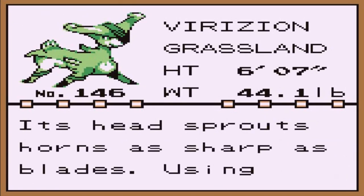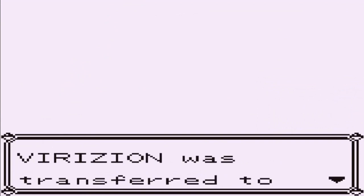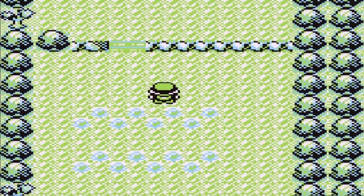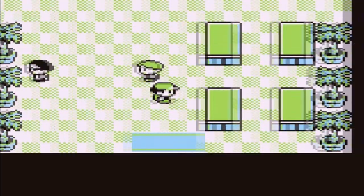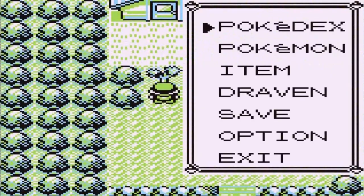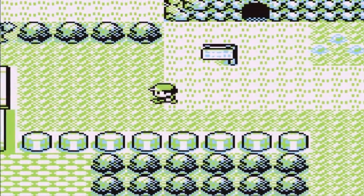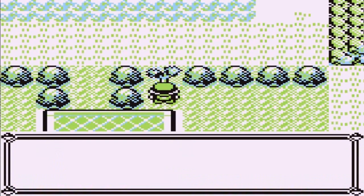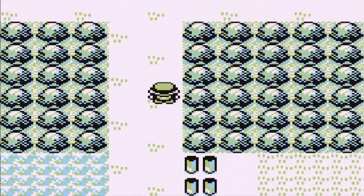Look at that guys — Virizion, the Grassland Pokemon. Its head sprouts horns as sharp as blades. Using spinning moves it swiftly cuts its opponents. Holy crud, I'm going to keep it like this. I cannot believe it. A legendary Pokemon — we're going to get two legendary Pokemon right here guys, believe it or not. One of them happens to be a Psychic and Fire type. It kind of feels like we're going to be using a lot of legendary Pokemon in this game. This is a hack game guys — I do not care what Pokemon I use as long as I get through the whole game. I cannot believe that Virizion was just right there in the Viridian Forest.